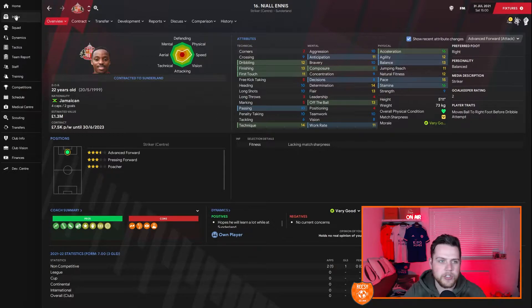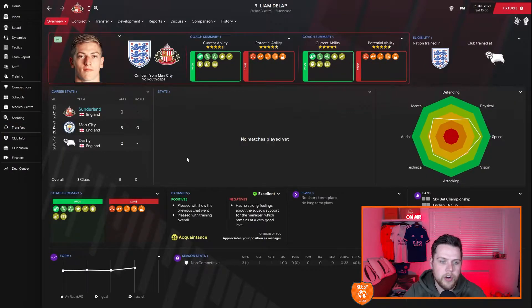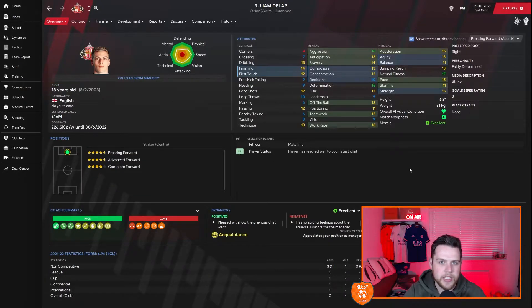Next up is Liam DeLapp, another striker on loan from Manchester City. He's only had five appearances for Man City so far — he's a wonderkid valued at £16 million at just 18 years of age, English. He's a 4.5-star rated pressing forward, 4.5-star rated advanced forward, and a 4-star complete forward. He is going to be a great player, and hopefully can do a good job for us this season. If we stay up or get promoted, he might want to keep coming back on loan.